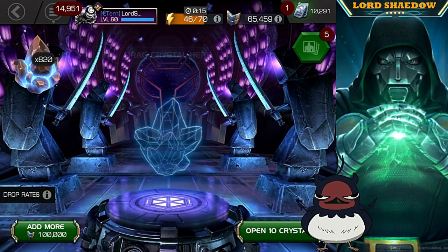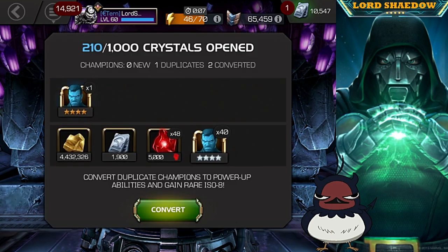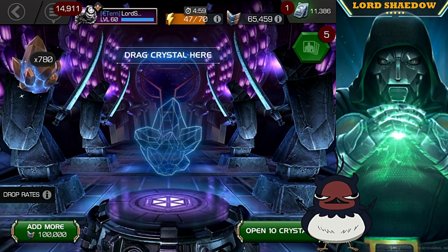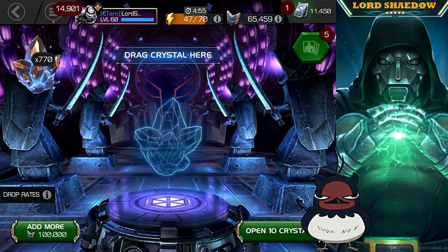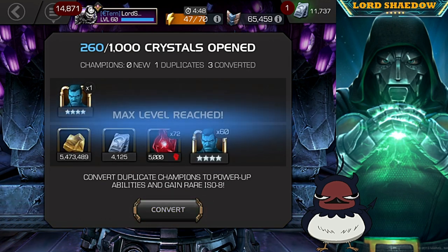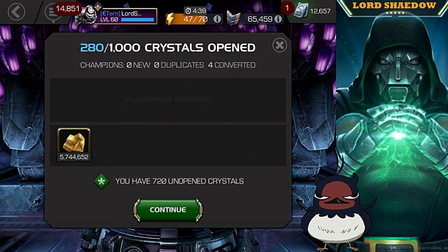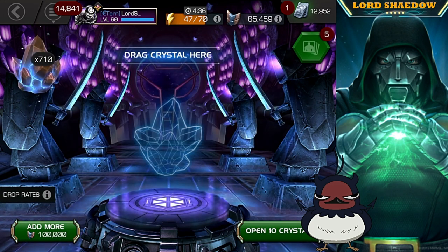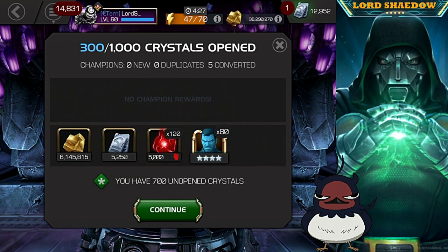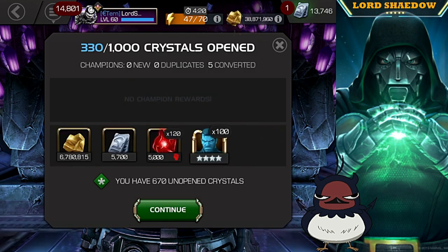Come on, there we go — trying to tap it as fast as I can here. Another four star. I remember one of my openings I got so many four star Punishers that I maxed him out in that one opening. There's another four star. Look at the ISO — if I needed gold, which I don't, that's a lot of gold. Sell those ISO bricks right there, that is definitely a lot of gold. Another four star. I definitely prefer the uncollected arena crystals over the regular ones.